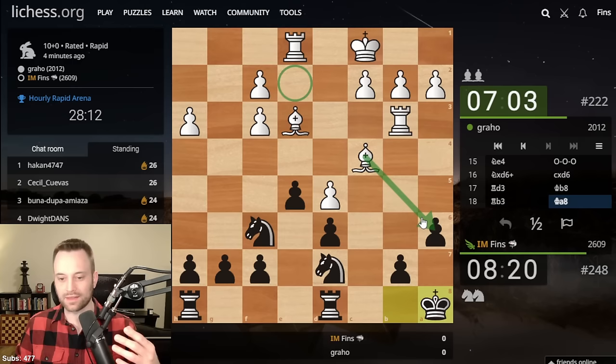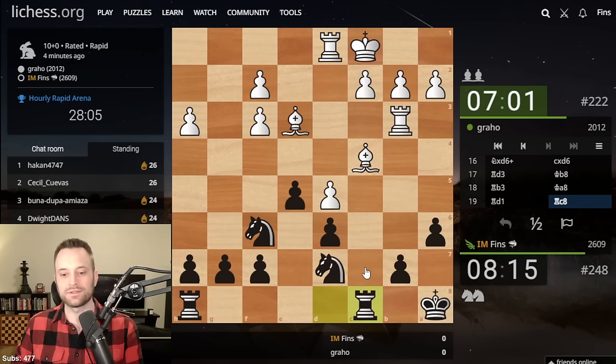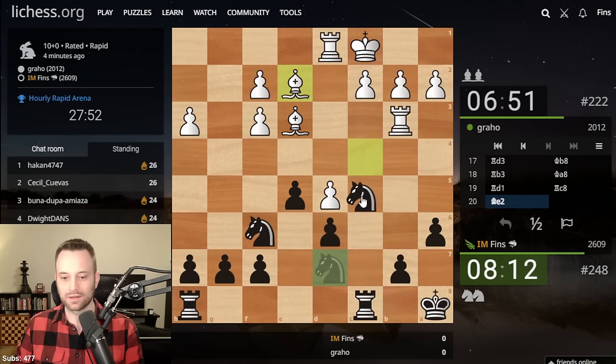If Queens were on the board — like if White had a Queen sitting on E2 and they could line up Bishop takes A6 — that would be a completely different story. But here, I think I'm marshalling enough defenses. Rook C8 hits the Bishop, Knight C5 coming — I could see myself taking over this game pretty soon. Thank you Mojo Rider, that's very kind of you to say. Glad it's useful.